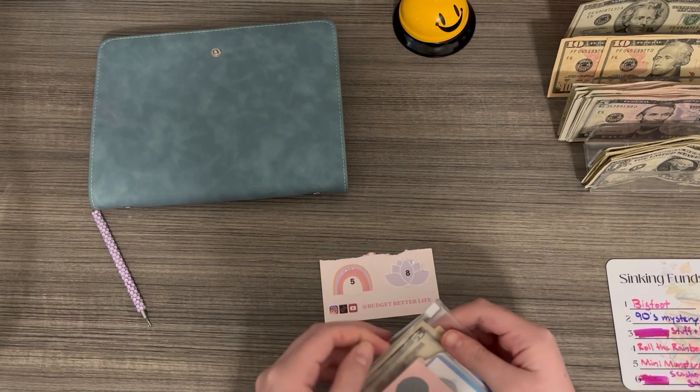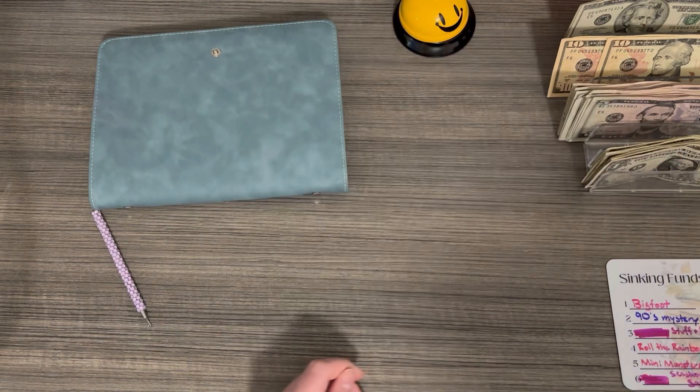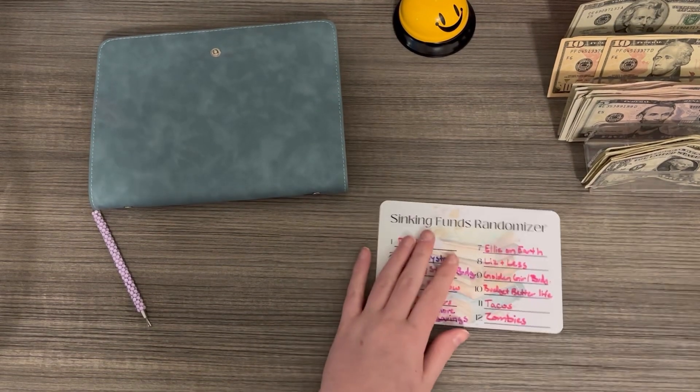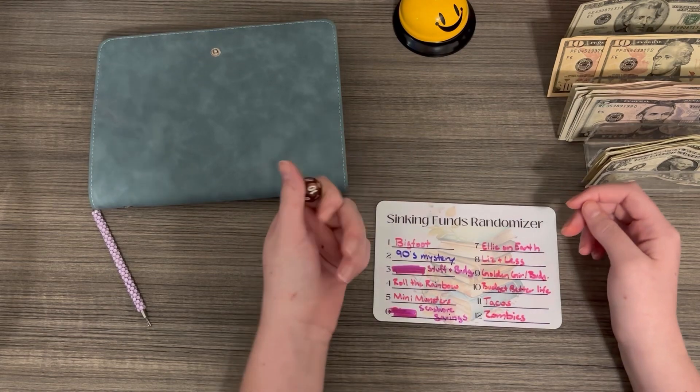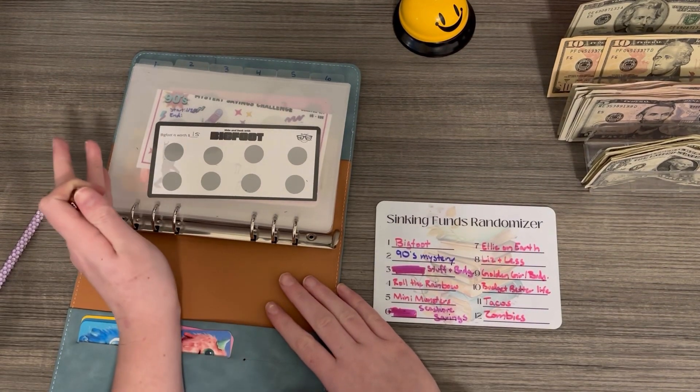If you're new to my channel, what we do is roll a 12-sided dice, and whatever we land on we go to that binder, scratch off, and see what we get.